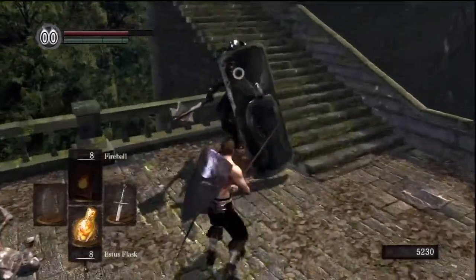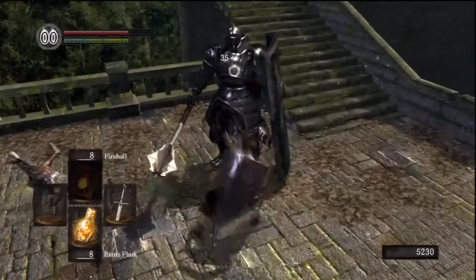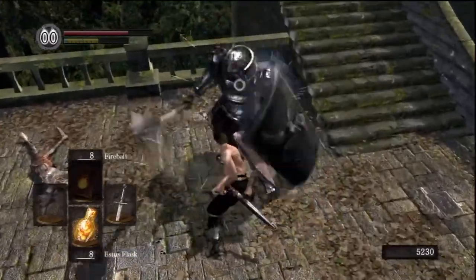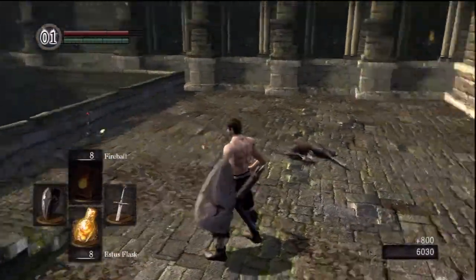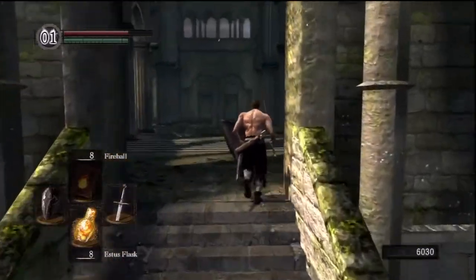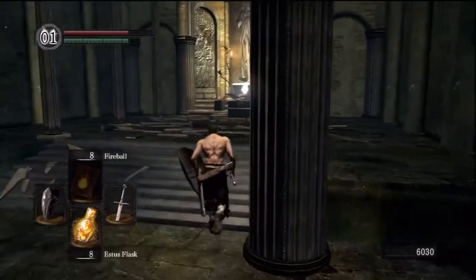When he starts backing up with his shield raised, generally he's going to heal. Just give him some room, then sprint and attack when he starts drinking. The healing is much slower here than in Demon's Souls — in Demon's Souls it's pretty fast. Here you've got plenty of time to attack.